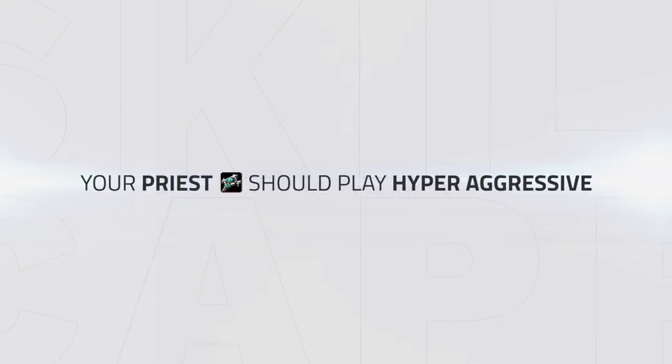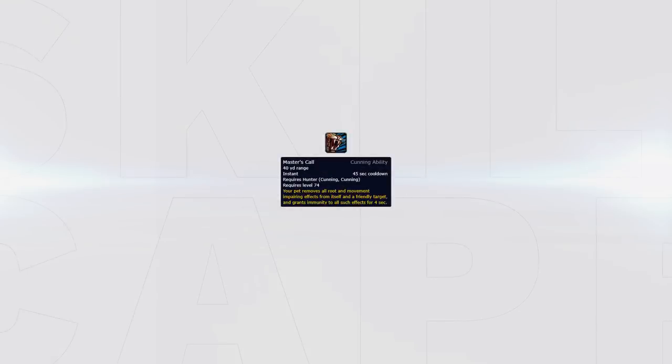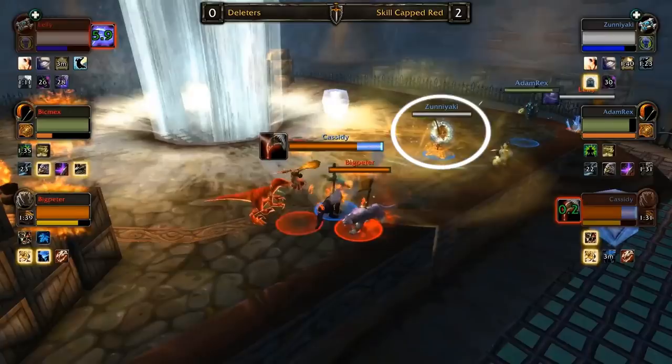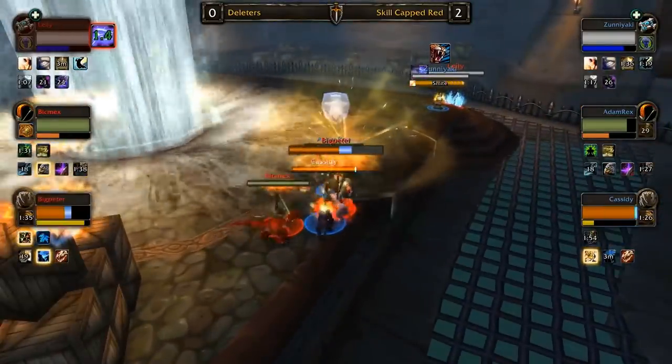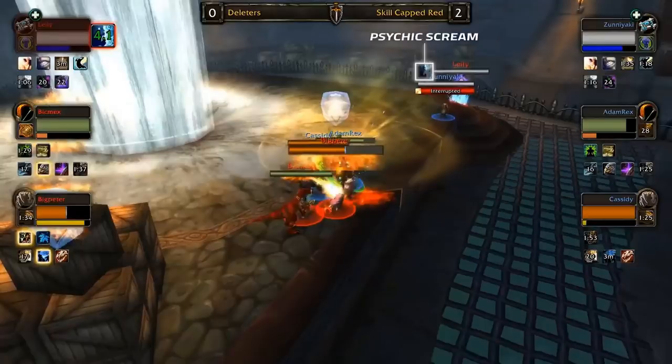This is such an explosive matchup that your priest should be looking to play hyper-aggressive, pushing for fears off cooldown and pumping as much damage as possible. Forcing the enemy feral defensive is the key to victory. Also look to assist the priest with master's call if required, so ensuring he lands his psychic scream. For example, the enemy healer is in a trap — Zunyaki wants to psychic scream to maintain momentum but gets rooted midway. However, thanks to the foresight of Adam Rex, he saved master's call for this exact moment, allowing Zunyaki to get out of the undispellable tracker's net from the hunter and secure the fear.